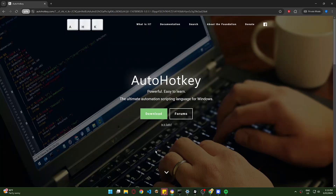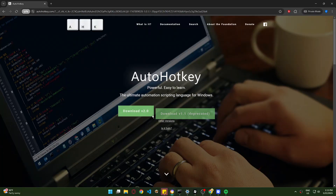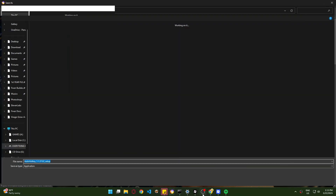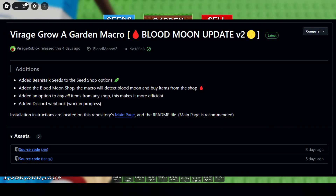Here's how to use this. First, you'll need to download AutoHotkey. Go to this website, then download version 1.1. Next, install it using express installation. After that, close the installer.